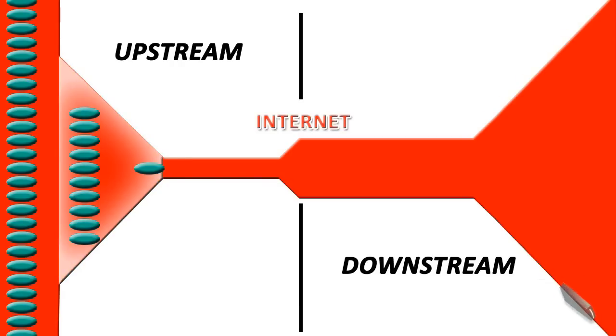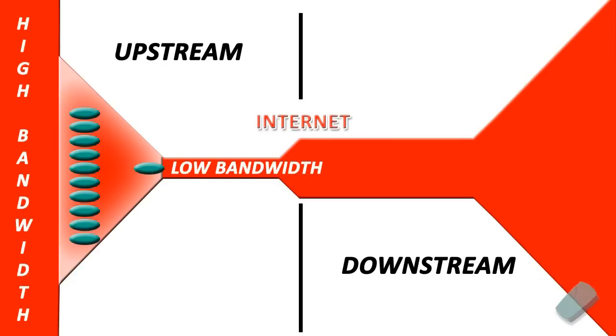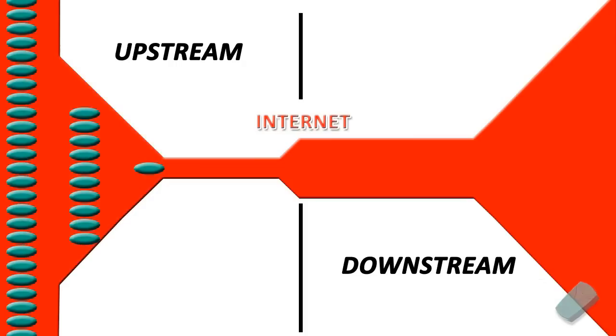You can see that the router and modem on the upstream side of the connection form a sort of a funnel. The router-modem funnel takes a whole bunch of traffic or packets that are traveling at a very high bandwidth inside your home network and slows them down to match the much lower bandwidth of your connection to the internet. This drastic reduction in speed causes congestion of traffic or packets, which in turn causes lag in your games.